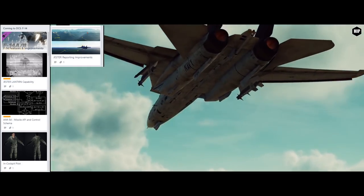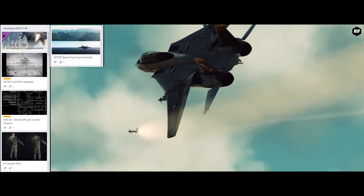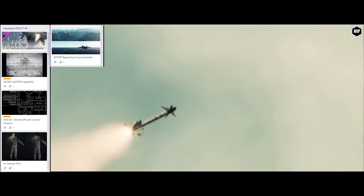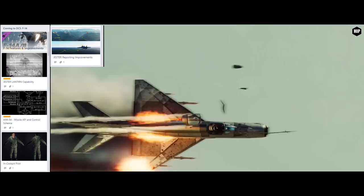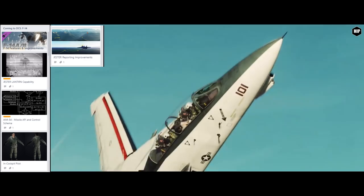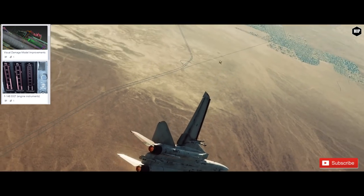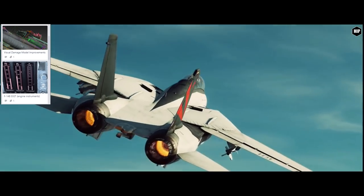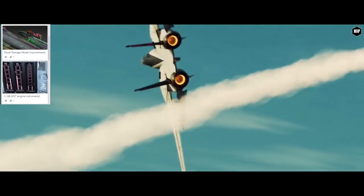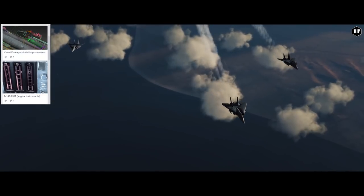As one of the top priorities, Heatblur mentions they are working together with Eagle Dynamics to improve the AIM-54 and implementing a new missile API and flight model. They also plan to expand in-cockpit animation systems to better serve side-by-side aircraft such as the A-6E, with pilot bodies and animations coming to the Tomcat. Next up, improvements to the Tomcat's visual damage model, adding visible damage to components already simulated and more granular damage for various system components and major airframe parts.